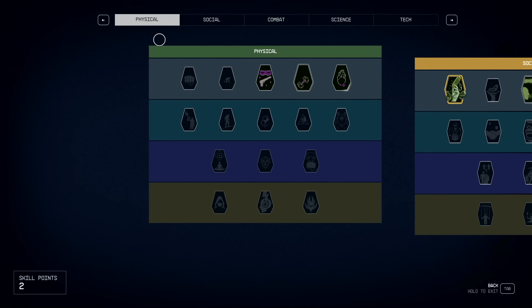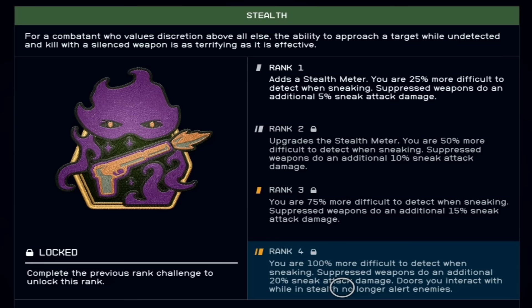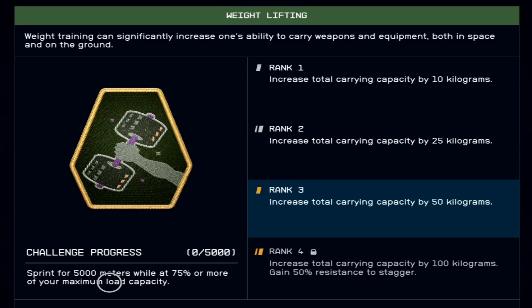Some skills will greatly help you in your travels in Starfield. The very first one is Stealth — it gives you a stealth meter, and at higher ranks you can be up to 100% more difficult to detect while sneaking. Suppressed weapons do 20% more attack damage. As with any skill, you have to progress through ranks — for example, rank 2 requires sprinting 5,000 meters while at 75% or more of your maximum load capacity. It's wise to start leveling up skills as soon as you can.